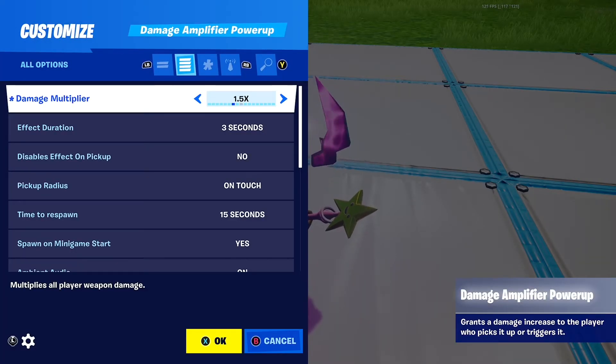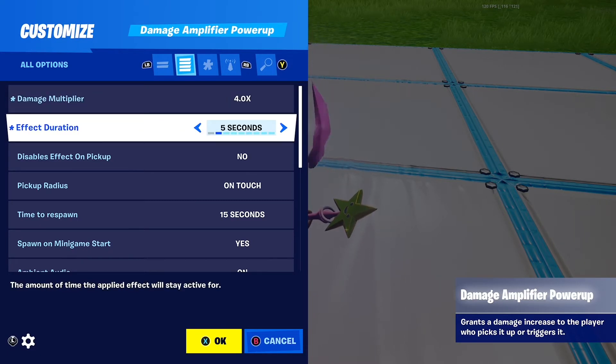The settings are: damage amplifier — this is how many times the damage should amplify, I'm going to put 4. Effectuation you can put it on anything you want, but I'm going to put infinite.